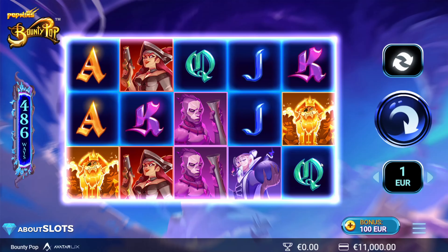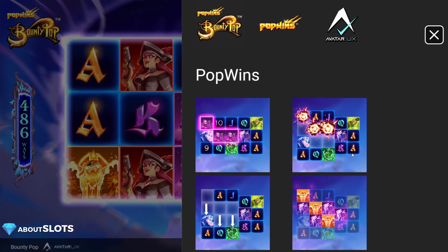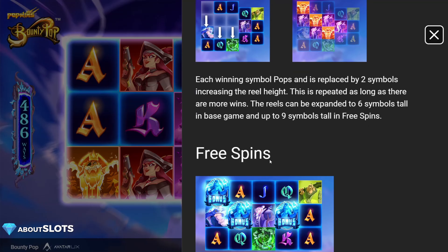Here we are at the base game, looking at some pretty strange symbols: a pirate, a voodoo doctor, a witch doctor, a golden pirate, a wizard with a bomb in his hand, and the usual suspects. Looking at the pay table, it's expanding reels as the other Popwinds games have been.